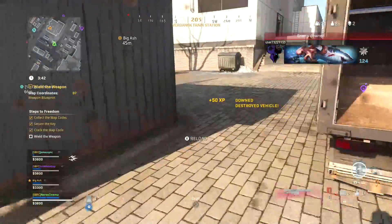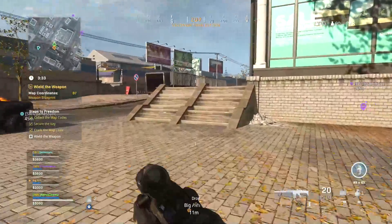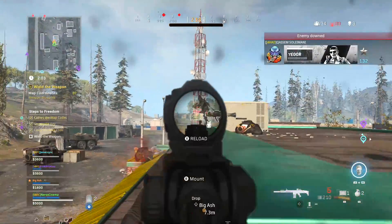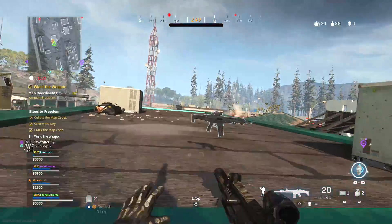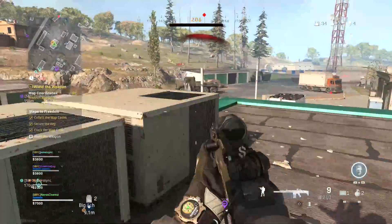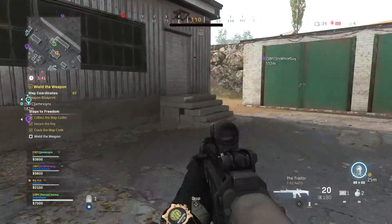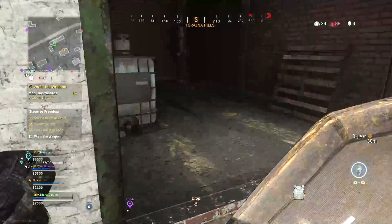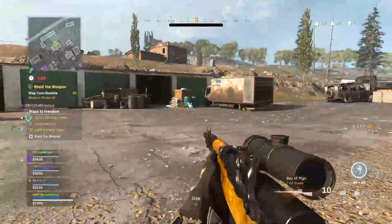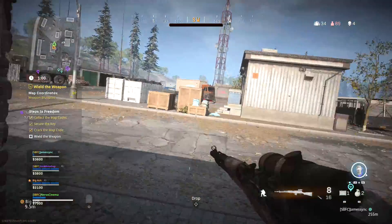We already looted the hell out of this building. I just blew that guy up — he didn't have the weapon. Checking the roof — gas station's already been looted. People on top of the roof, they're gonna camp because they want to win the game. I killed one so I don't think anyone's checked this building yet. We got a minute 40. This guy has a weapon called Bay of Pigs — it says 'event weapon.' Yeah, Bay of Pigs event rifle, but nothing happens when it says wield the weapon — maybe you have to shoot someone with it.